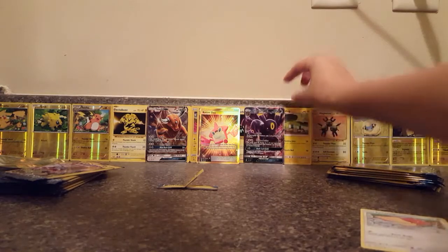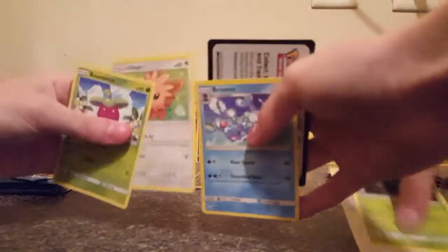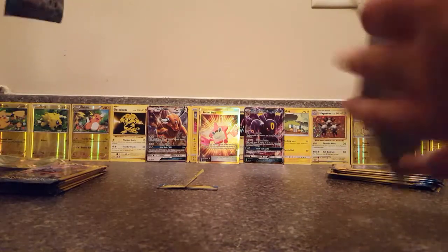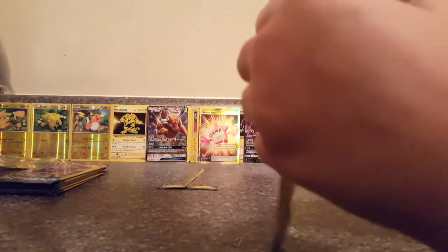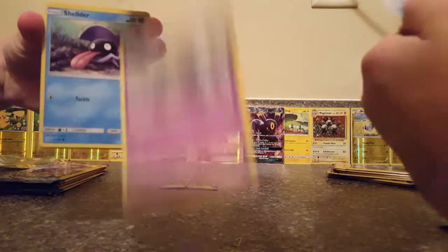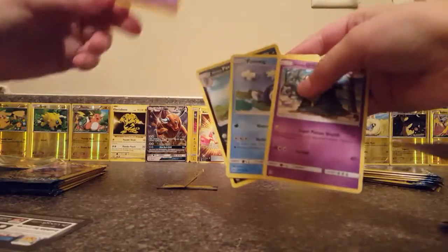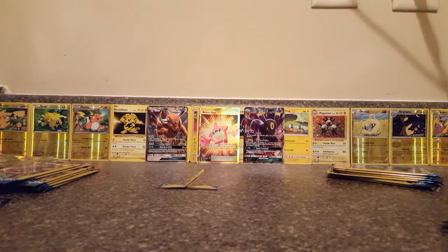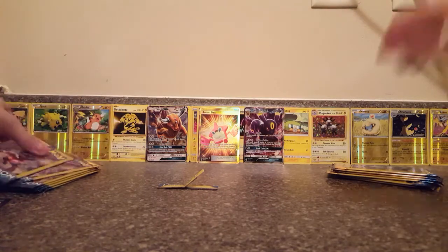Sure hope we get something good. Thirty packs total. I have a Paras, Stoutland, and a Fighting Energy. I have a Spearow — oh my god, my sister just pulled a Rotom Dex, secret rare full art! That's pretty darn good. Let's put that on the sister side. I also got a Rare Candy. It's not very good, Spearow.